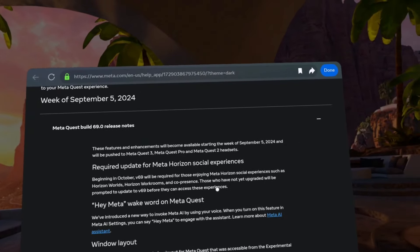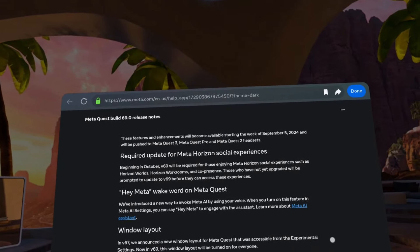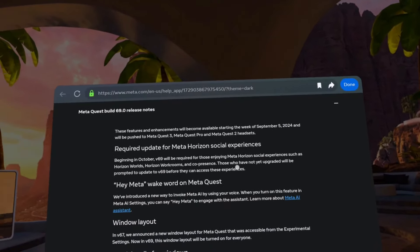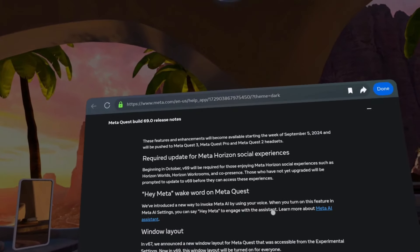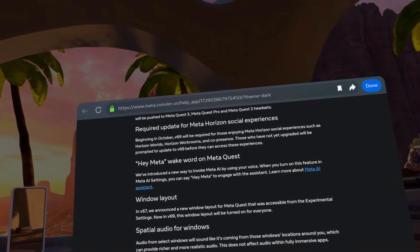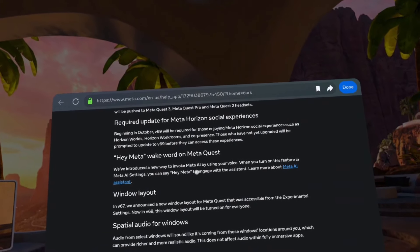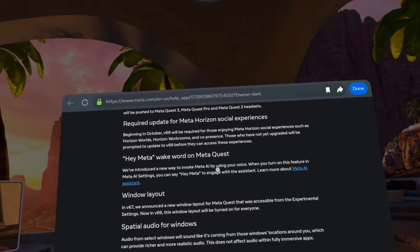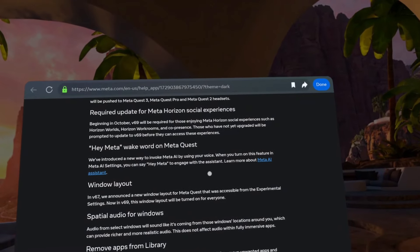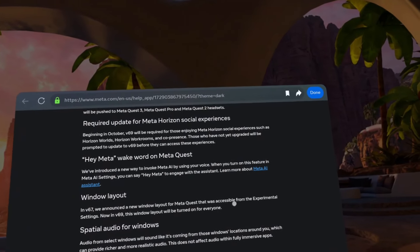Usually they tell us a week in advance — maybe I just haven't been watching. If you're going to use Meta Horizon, you have to have version 69 starting in October. Moving on — hey Meta, a wake word on Meta Quest. They've introduced a way to invoke Meta AI. The whole Meta AI thing — I saw that as an option. I'm getting on in age and I don't know how I feel about the whole AI thing, so I haven't really messed with it yet.